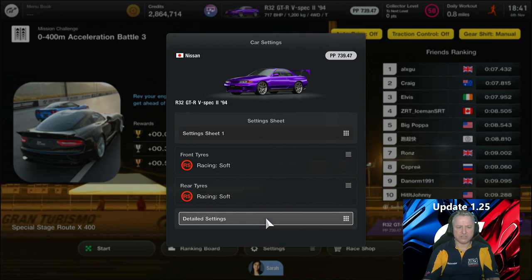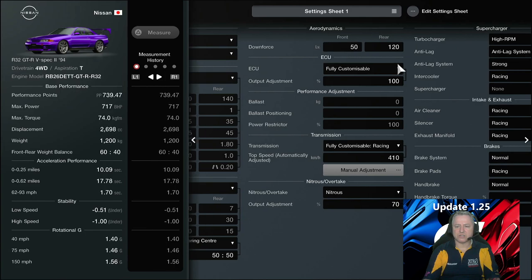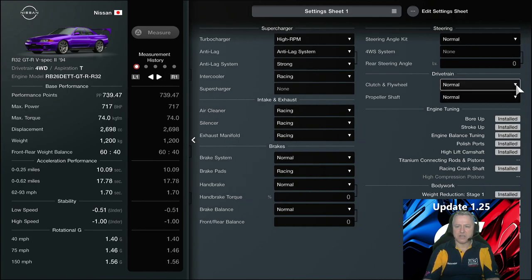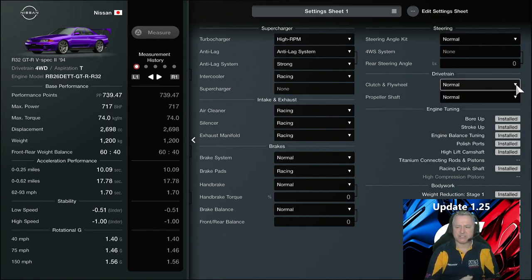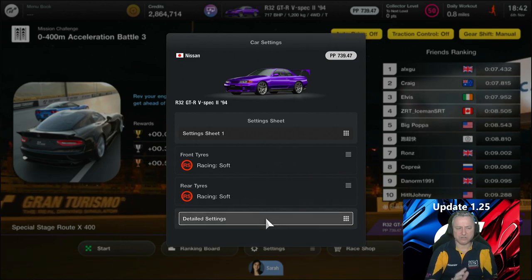We're currently using the R32 GTR V-Spec 294, the same one as last time. Settings: racing softs all round. We've got a fully customisable racing transmission, everything set to racing. Brakes we don't need to worry about. High RPM turbos, anti-lag on strong, racing intercooler, no clutch flywheel — though maybe the clutch flywheel should be something better to encourage a faster gear change. We've got every engine modification installed.